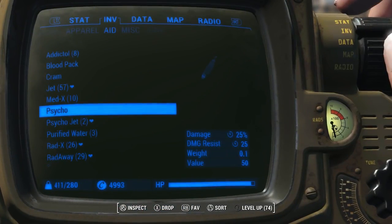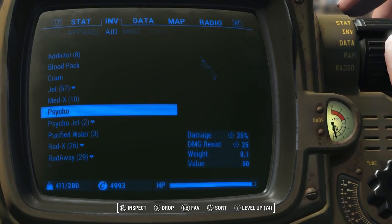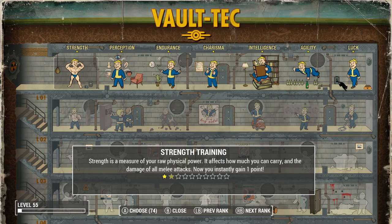I set the timer at 5 just to give everything time. So if you notice, I have 74 perks, because you start with 21 as far as your SPECIAL goes. So 55 plus 21...